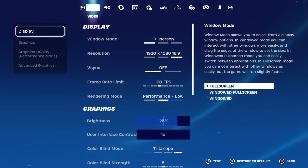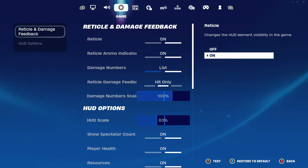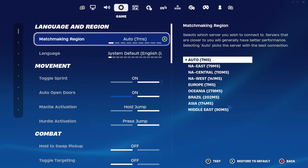So the first thing you want to do is go ahead and go into your settings. You've got all of these different settings — it's not anything to do with video, volume, your in-game controller settings, or keybinds or whatever you guys are using. You want to go here to the game settings.